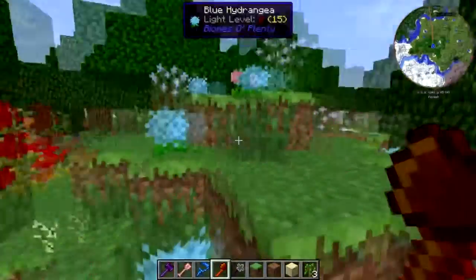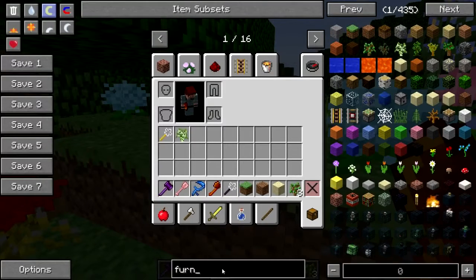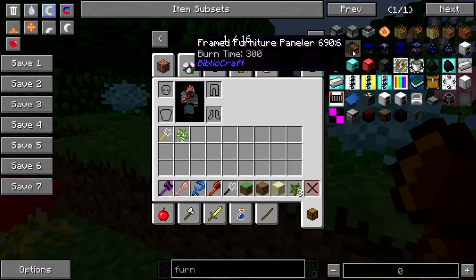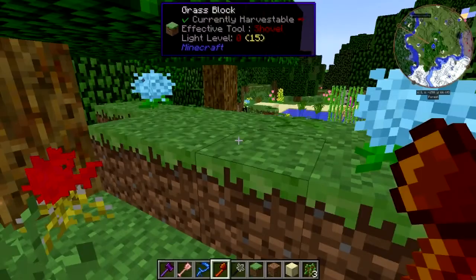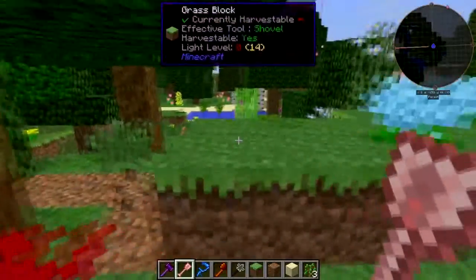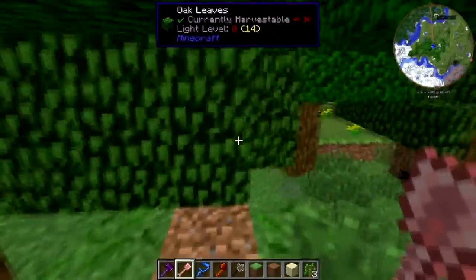This pack has got a lot of decorative mods in it — it's got Apple Milk Tea, it's got DecoCraft. It doesn't have Crayfish Furniture, but it does have the version of BibloCraft with the paneler in it — framed. You can panel your paneler. As they say: 'Yo dog, I heard you like paneling' — 2006 called, they want their meme back.